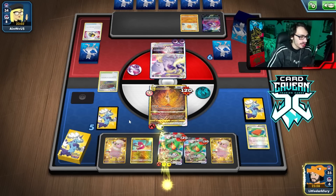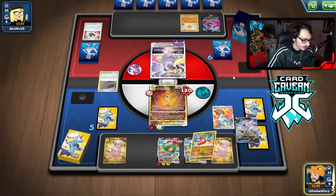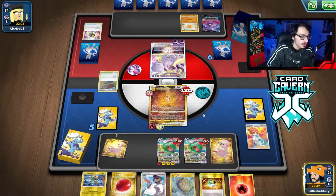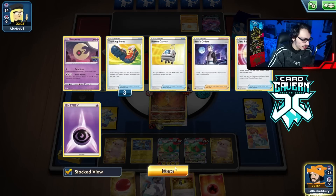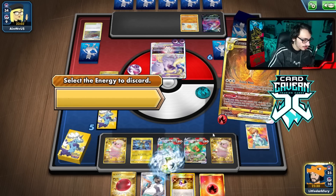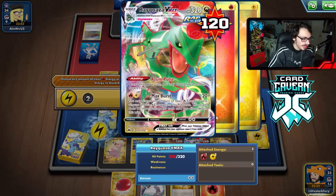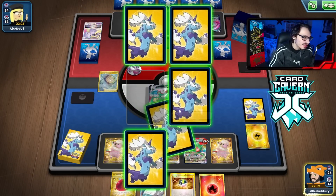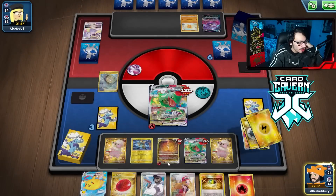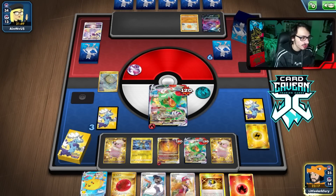We get the Net to get Eternatus off the board, then Research and get the knockout. We got Rose for next turn and Zeraora. We'll get rid of the Training Court, retreat into Ray, and Max Burst. Hopefully we don't die — with 200 HP I don't think they can knock me out. Serena is a good draw. I can also attack with Arceus next turn — if I can boss Crobat, go down to one prize, that basically guarantees the win.